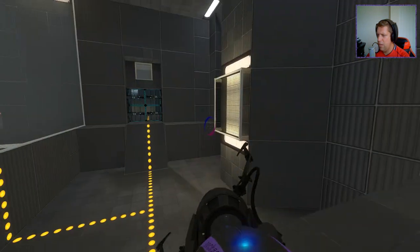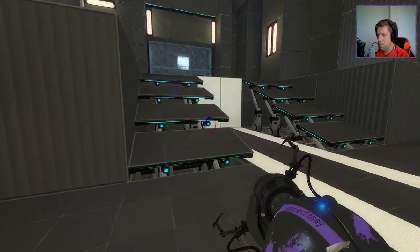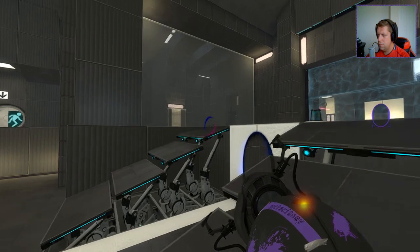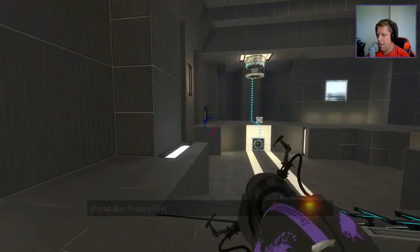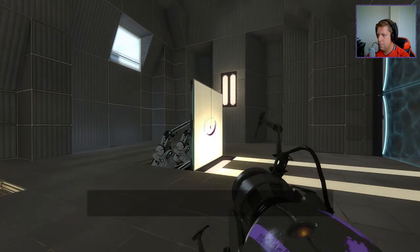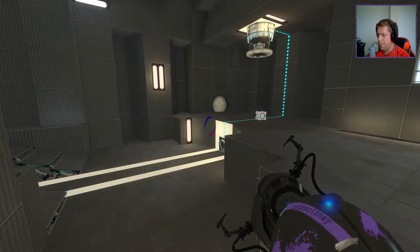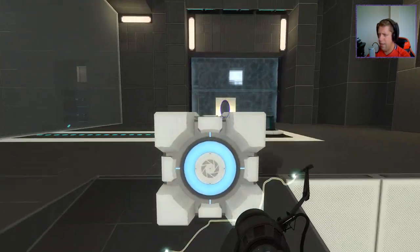Alright, so we can go back through there and use the other portal. Yep, it's fine. So we'll do that. And we can do this, and that. So now we need to... I think we need to put the cube here. If I'm thinking about this right, so... That and that. Then we will do that to open this up. This will allow us to get the cube. Now we can obstruct the emitter here.